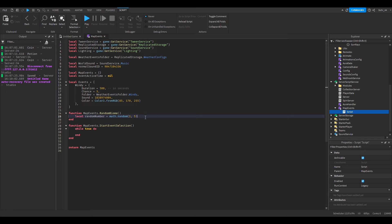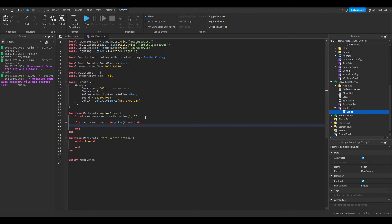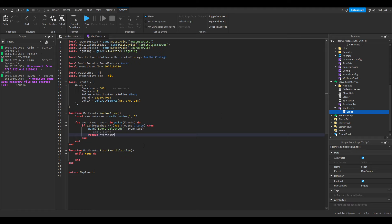Then: for eventName, event in pairs(events) do. If randomNumber is less than or equal to maxAmount / event.chance — I'll use 500 here, you update this whenever you change things. Inside, we'll warn something for now. Then return eventName, event.duration, event.chance. That's the randomBiome function.